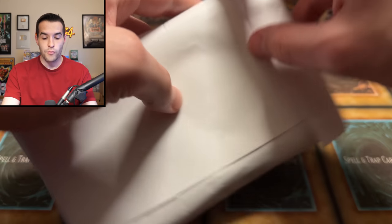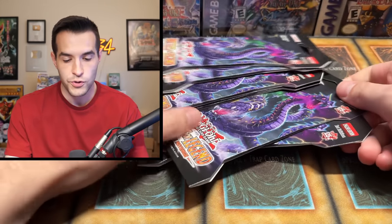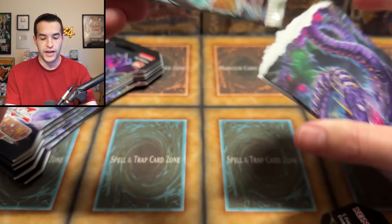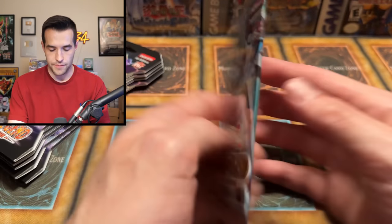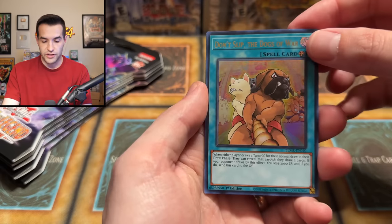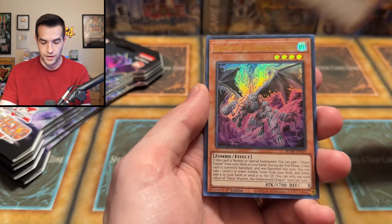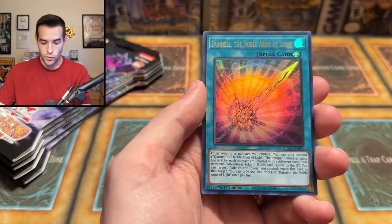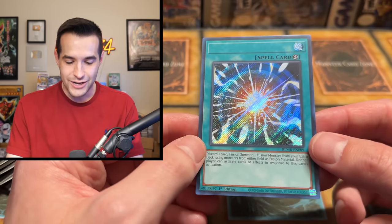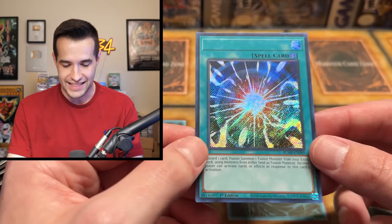Now the second trip where he went back and got more blisters — let's see if they're actually errors. He got six blisters total. First one will probably tell us a lot. We have Don't Sleep the Dogs of War, Lamia, Ghost Wyvern the Underworld Dragon, Danielle the Noble Arms of Light — and Super Poly! Super Polymerization with no name — a nameless secret rare, that is pretty insane. Looks like these might still be errors.